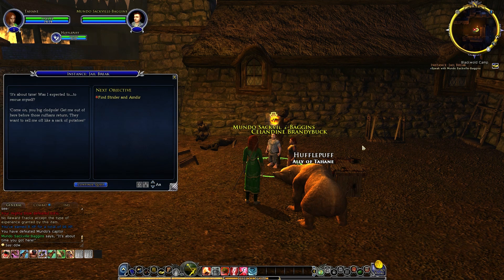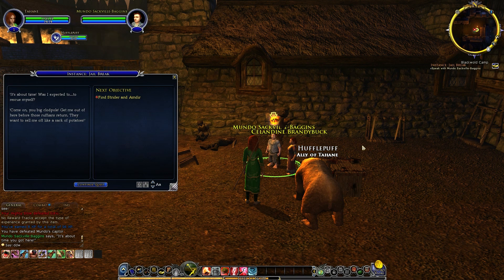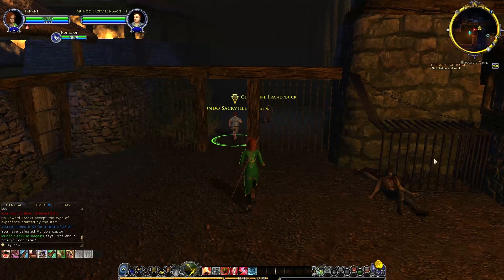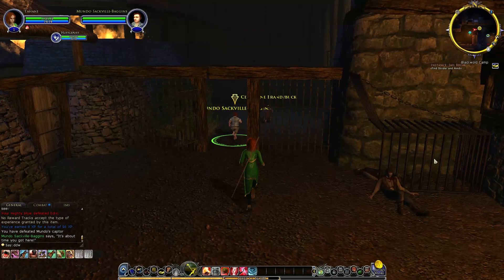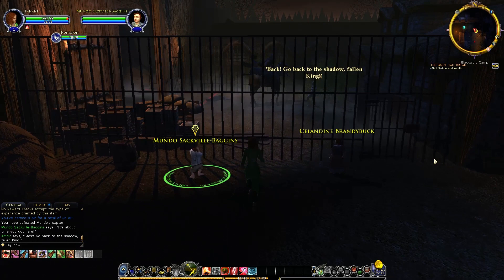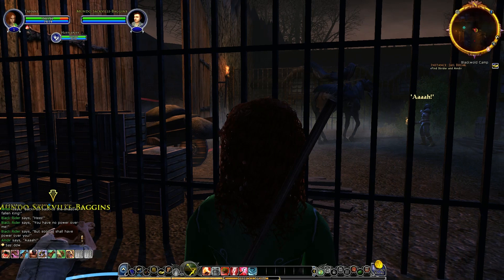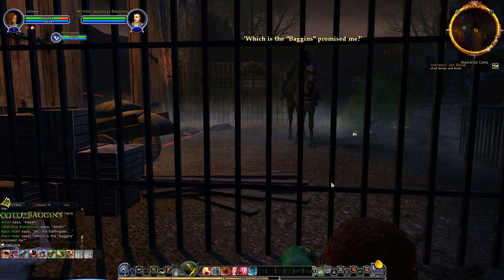Second hobbit rescued! He says: 'It's about time, you ungrateful little sod! What — was I expected to rescue myself? Come on, you big clodpole, get me out of here before the ruffians return. They want to sell me off like a sack of potatoes!' That hurt — oh, that hurt. That's the Nazgul.